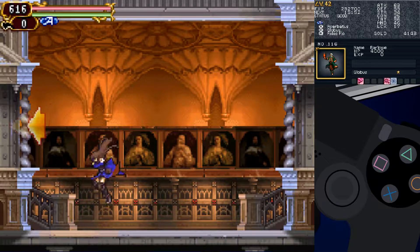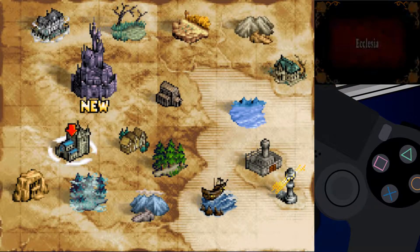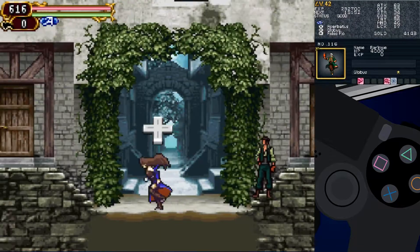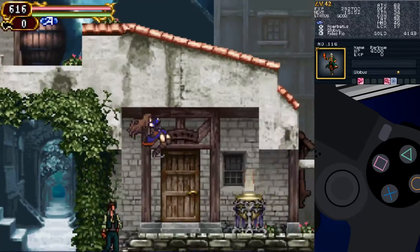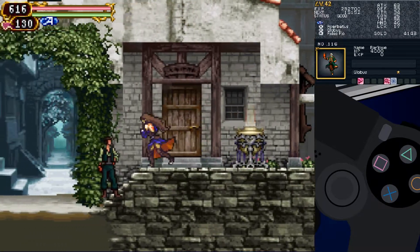We have 4000 gold still. And Draxius Castle is here. I thought there was still something missing there, but it looks like the map is filled out now. Let's get that going. Looks good.